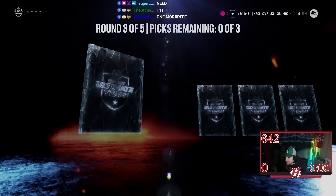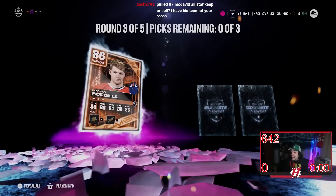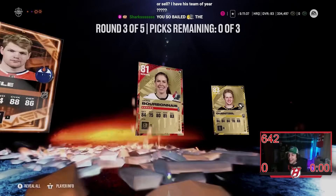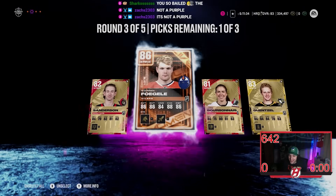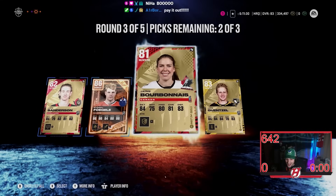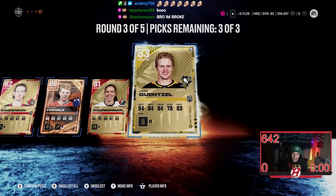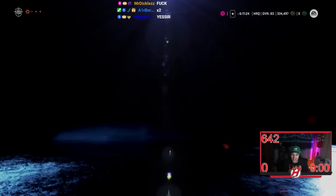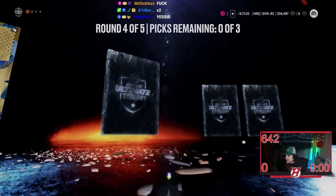Round three — come on. Oh and there it is, we did it! Warren Fogel, 86 overall. What do you mean it's not a purple? That's only a purple — what are you talking about? Bang! Round three delivers again. Round four — Perico. Peron, Petri — what is a Red Wings pack, the heck.